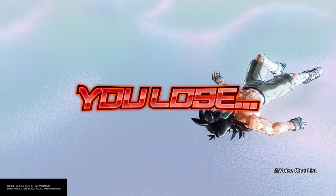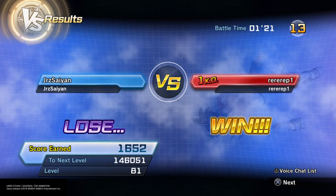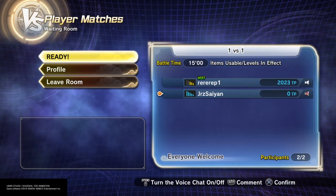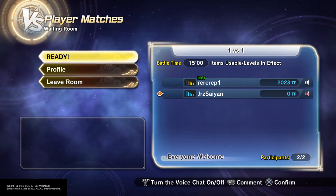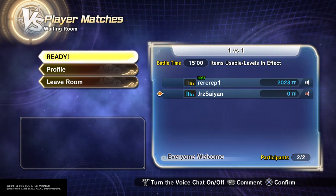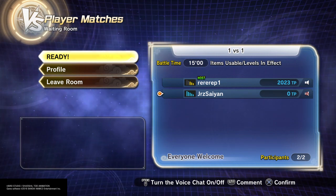Big shout out to ReRep for showing and demonstrating this. I wasn't able to get 'That Looks Like Fun' — I didn't have it, didn't have the echo device. It was a really big pain for us to try to get this. I didn't have enough TP medals for the Aura Slide move either, because I've been gone for so long I just didn't have any of it. Due to my situation with online and complications with my schedule, ReRep hooked it up and showed me, which was absolutely insane.